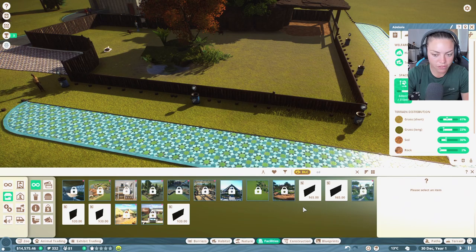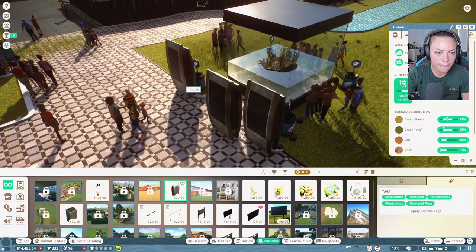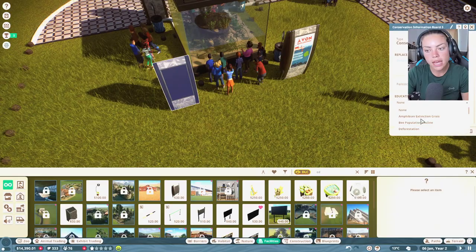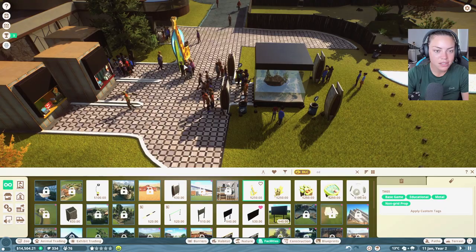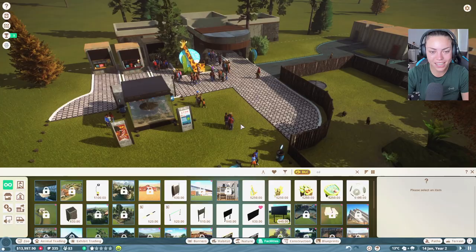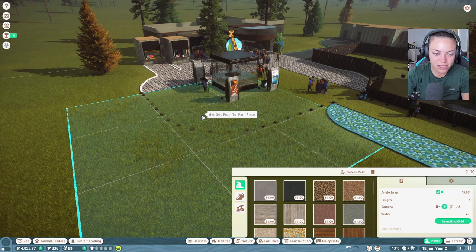We need to set up the education stuff because this is what makes you money. We need to put in education boards. The more people are educated, the more they give us money. We need an educator in the park. Let's put in an educating talking point for the terrapins as well. I love these little additions — look at that little zebra display. The educator is just out there chatting.